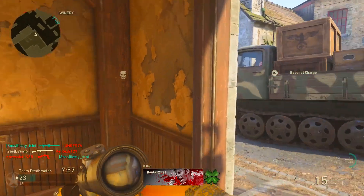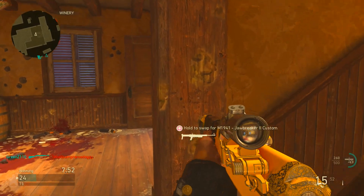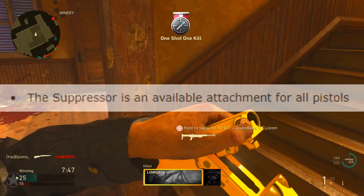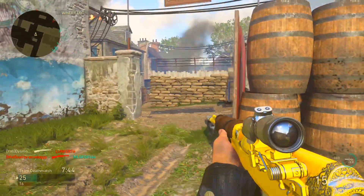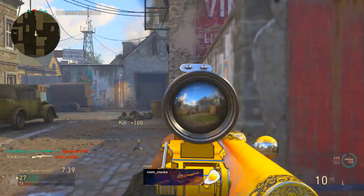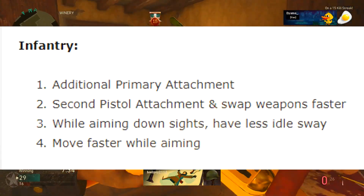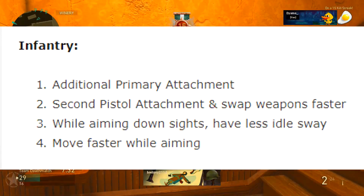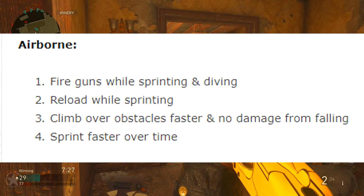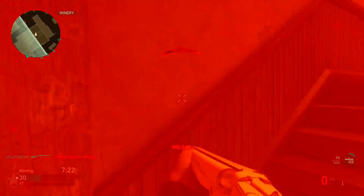Suppressors are actually going to be able to be put on pistols as well. I was watching Drifter's video and he's running around with 1911 akimbos with a suppressor, which is very cool. Infantry division now automatically gets a second pistol attachment and they get to swap weapons faster — that was really their main update. Airborne gets built-in Hustle, which means you get to reload guns while sprinting or diving.